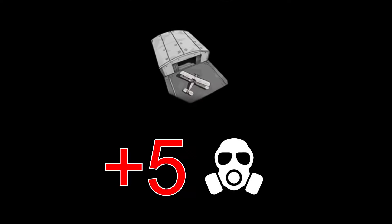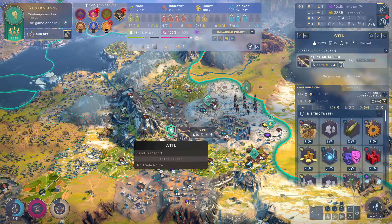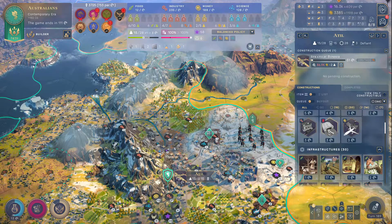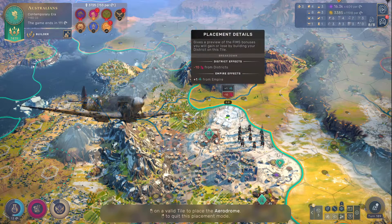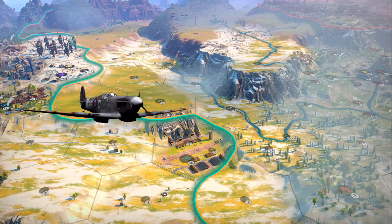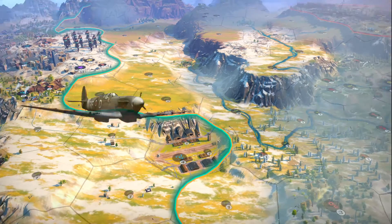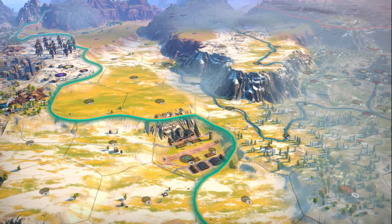Next up is aerodromes at five pollution per turn. You probably know already that your military air units need aerodromes to work. They can either patrol an area, meaning they'll attack hostile planes and engage in air-to-air combat, or they can be sent to attack cities or armies within 14 tiles. Are these worth building? Totally situational.